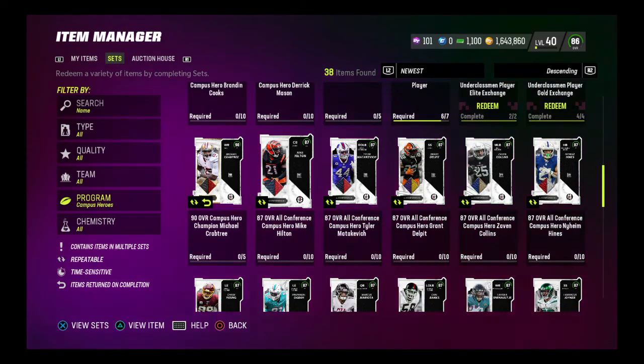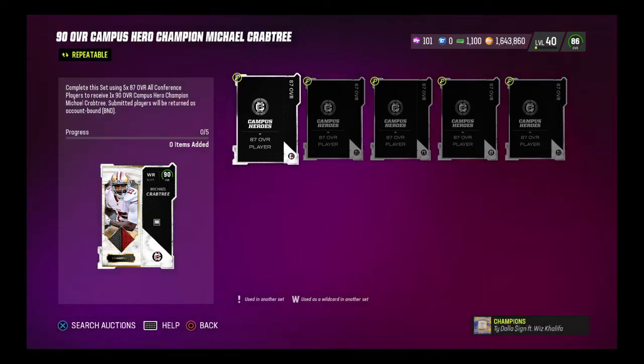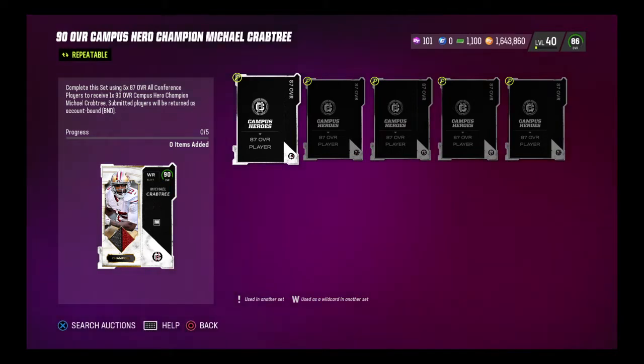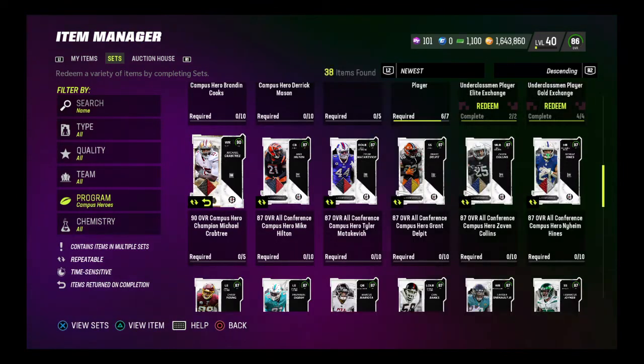Here we go — Crabtree. As you can see on the left, complete the set using 5 87 all-conference players and receive a 90 campus heroes champion Michael Crabtree. All submitted players will return as BND, so you can't sell them, trade them, or put them in sets anymore after that. The cool thing is this Crabtree goes for about the 400k mark, so you're gonna make about 350 to 360k back from doing the set.